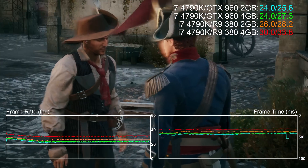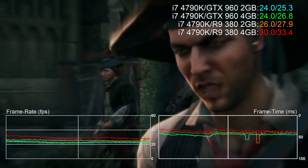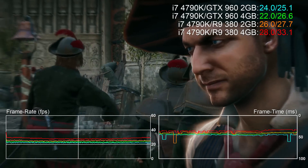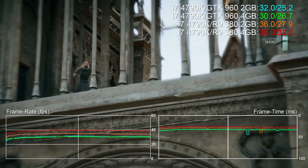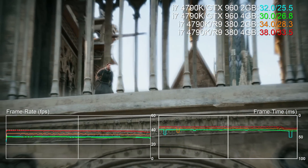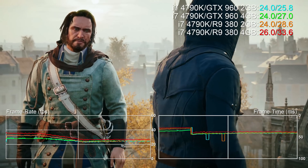Elsewhere there isn't a huge amount of evidence that 4GB offers that much of a tangible advantage over 2GB, but with the price difference between the two versions gradually falling and the somewhat alarming frequency of poorly optimized PC ports, it's not just a good future-proofing policy to get a card with more VRAM, but also an insurance of sorts against less impressive console ports.